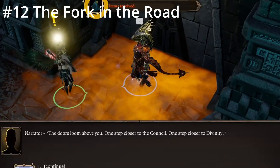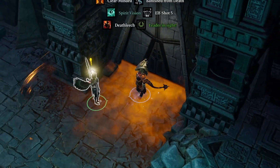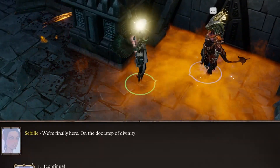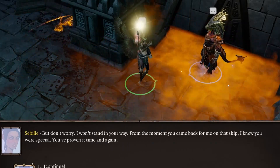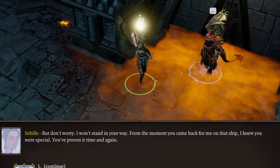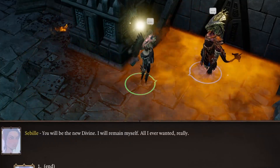Before you enter, your companions will separate from your party. Those with high attitudes or with their quest lines completed will immediately side with you, but those with low attitudes towards you will require persuasion or simply refuse to accompany you any longer. Companions you cannot convince to join you will be gone permanently from this point forward.